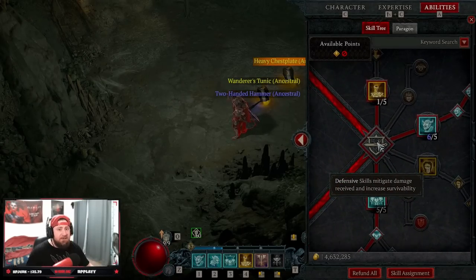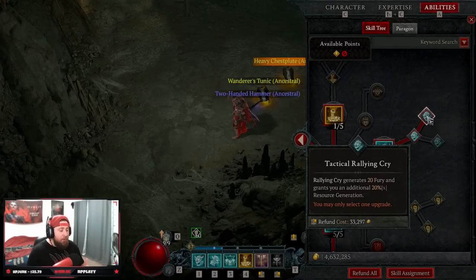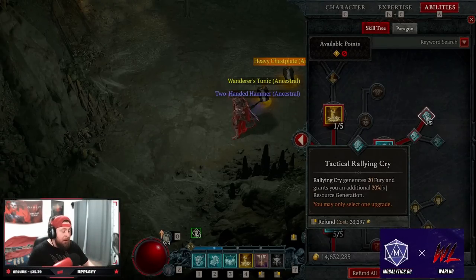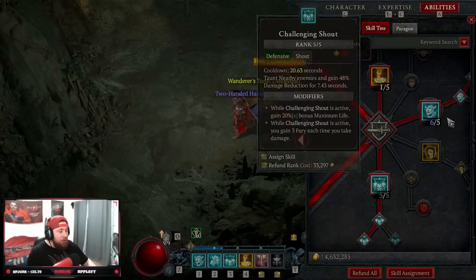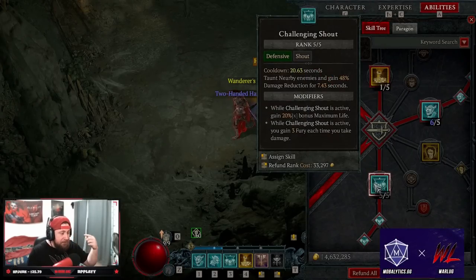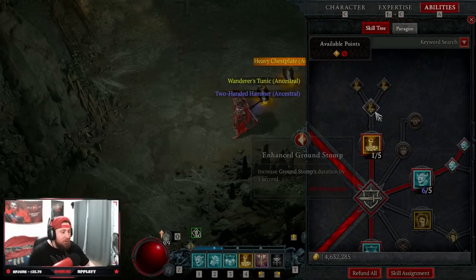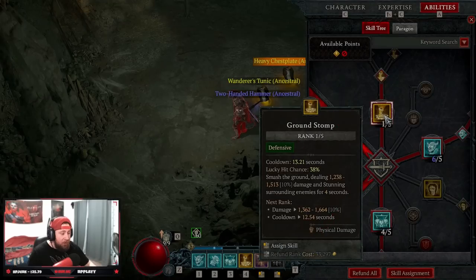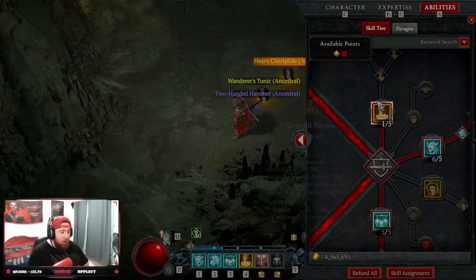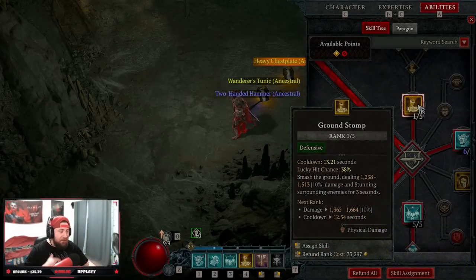We're starting off with Rallying Cry into Tactical Rallying Cry for the initial Fury and Fury Regen. We still have all the Shouts, but don't worry - more builds are coming that won't rely on Triple Shouts. Then we come down to Challenging Shout, our best shout for debuffing the enemy and giving us Fury back - we want this going non-stop. We're taking only one point into Ground Stomp; the initial 3-second stun is good enough because we're going to smash and kill them anyway.